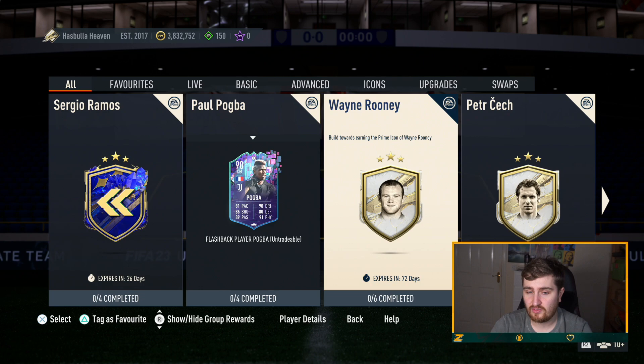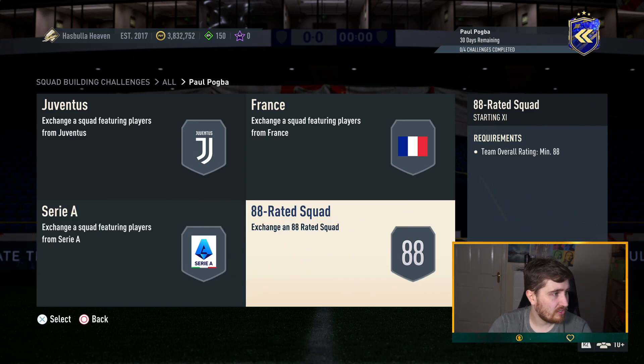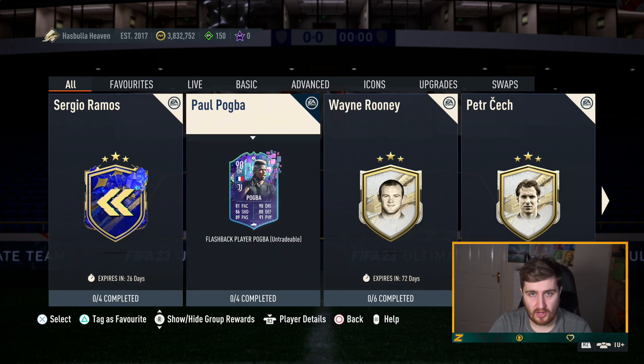He's good — definitely good enough to go into a very good team, especially if you want him for links to De Maria or French players. But let's look at the cost. The requirements are 83, 86, 88, 87 — that doesn't sound cheap. He's coming in at 560k. Obviously you're going to have fodder. This card is available for 30 days, so there's going to be a lot of fodder available. I don't think it's a crazy price for a very decent Pogba card with great links.